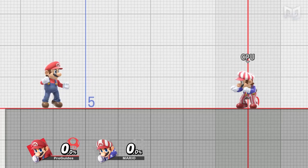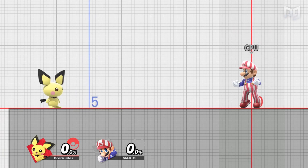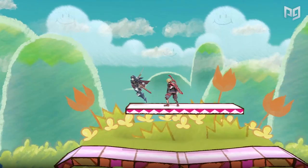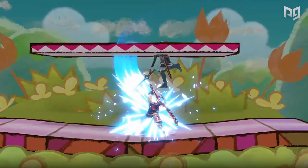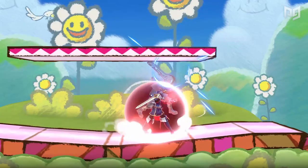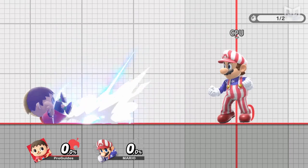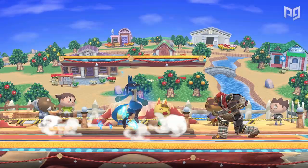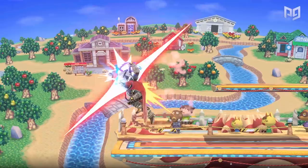Rolls vary character by character — some travel farther and faster, some have more lag. You can find that info on sites like SSB Wiki and Kurogane Hammer. Rolling gives you invincibility frames 4 frames after startup, lasting until at least frame 12 and at most frame 18, depending on the character. After that intangibility ends, you're vulnerable for at least 14 frames — and backward rolls have roughly 7 to 8 more frames of end lag. Rolls are a lot laggier in Ultimate, and that's before staling. If you roll repeatedly, the invulnerability period decreases and lag increases, so you can't roll across the stage like you could in Smash 4.